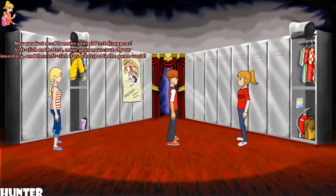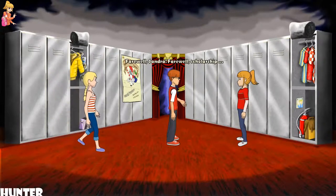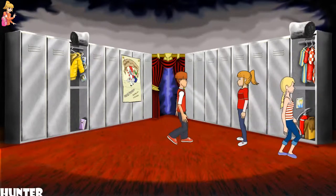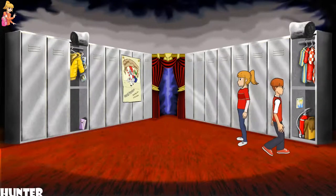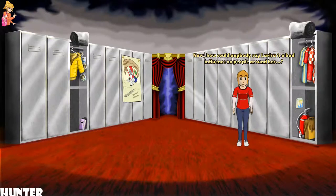Now you just need to make your old test disappear. Left-click on the test, move your mouse out of your inventory, and then left-click on a hotspot in the game world. I'll let you figure out which hotspot to use it on. Anyway, got to go. See you later, Sandy. Farewell, Sandra. Farewell, scholarship. Bye, you two, and thanks, I guess. Now, how could anybody say Larissa's a bad influence on people around her?